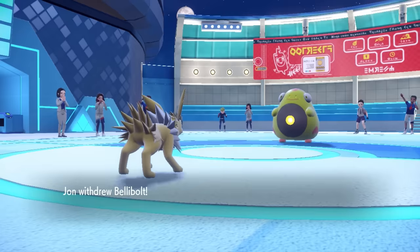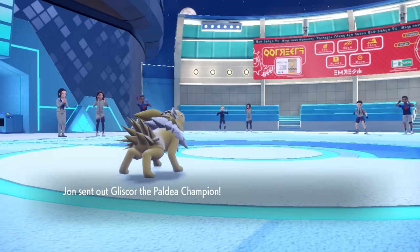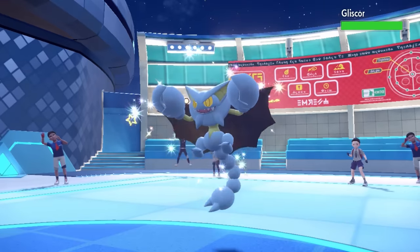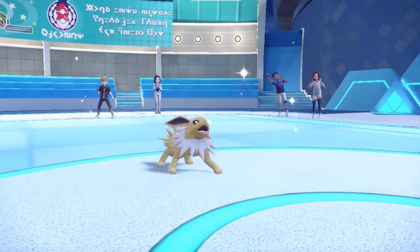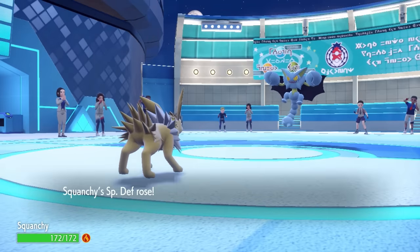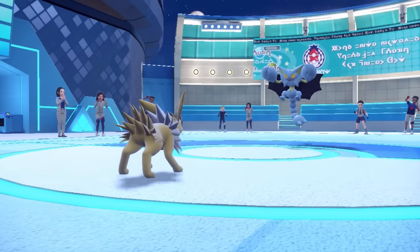This thing still can't really touch me, so I'm free to basically set up as many Calm Minds as I want. I go for a second one. They end up bringing in the Gliscor, which does wall Jolteon — but not anymore because of the Terra. Long gone are the days where Jolteon used to run Hidden Power Ice to cover for things like Gliscor. Now we can basically have a better Hidden Power in Terra Blast with Terra Ice, which gives really good coverage against a lot of checks to Jolteon.